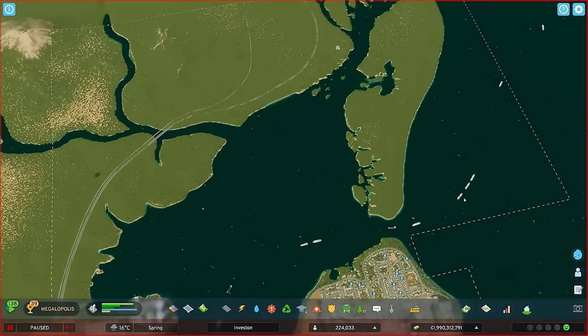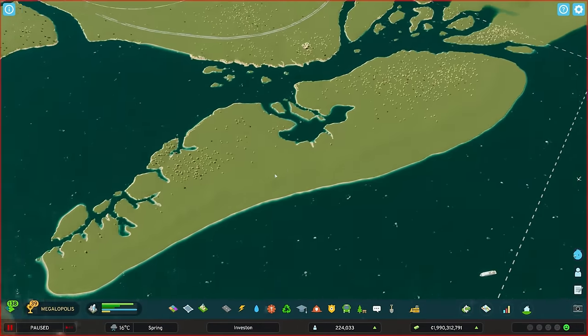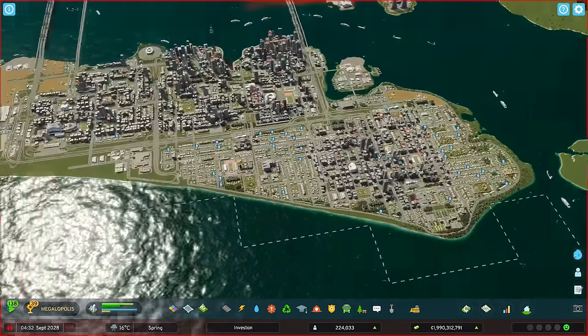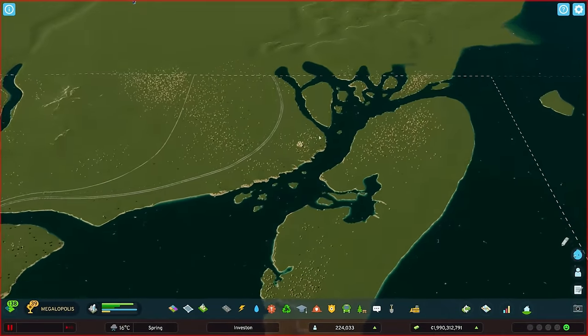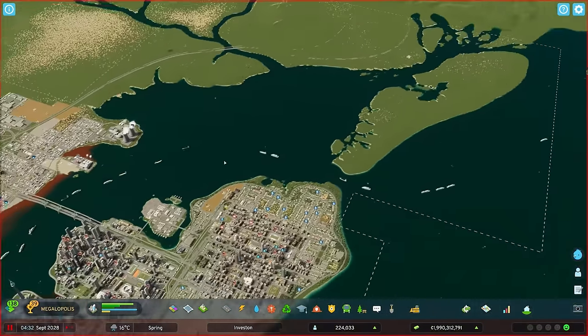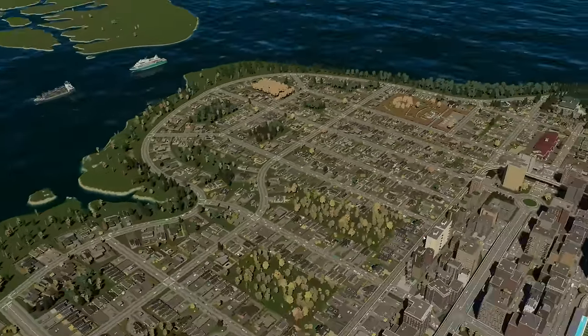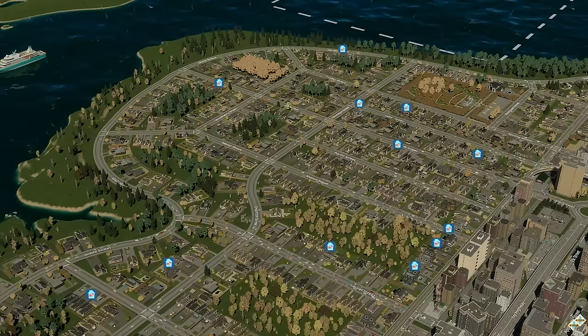The game plan today is we are going to start our expansion over to the north here, by making this island a new city center, similar to our first island here, and then redoing a ton of highway infrastructure to support our growing population. But big upgrades mean big changes, and not everybody is gonna survive them. But it is what it is.